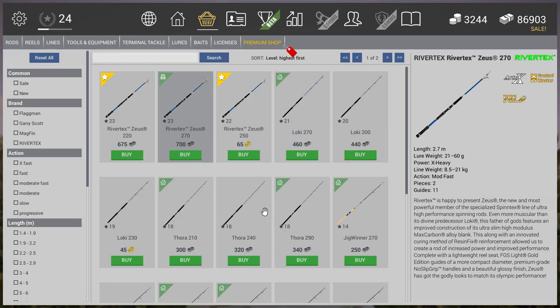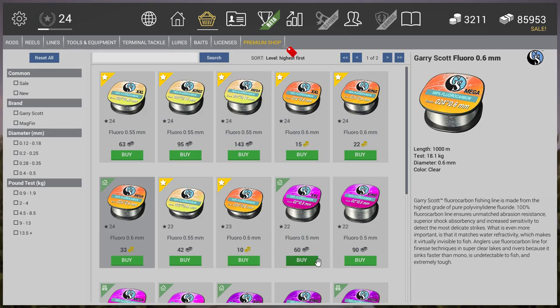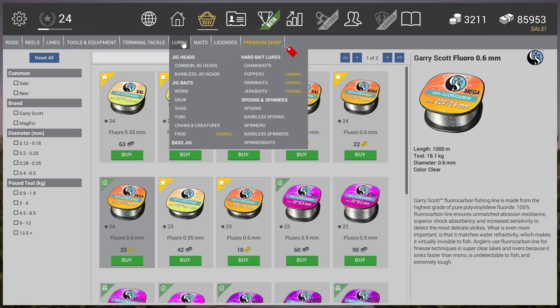Let's buy this one. Now for the fluoro - insane line, 18.1 kilograms - let's go with a thousand meters right away. If you do something you always need to think big, that's my philosophy in life. Let's buy this one and now it's time to get some spinners.